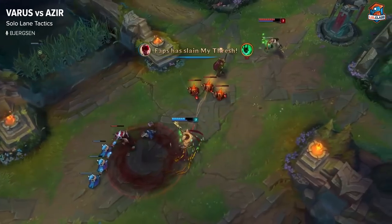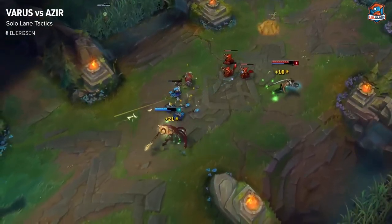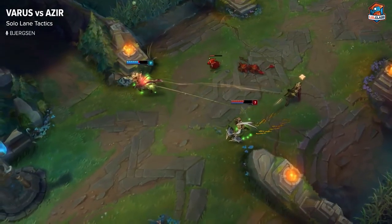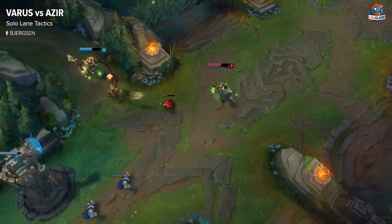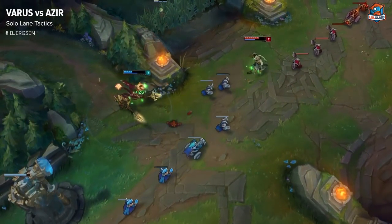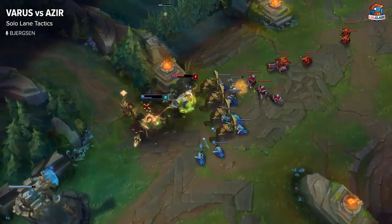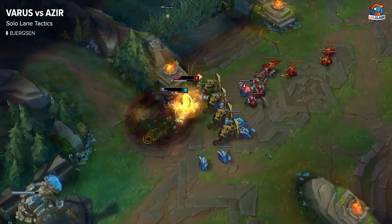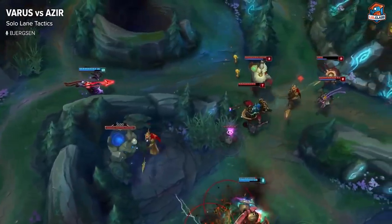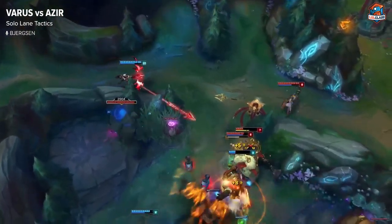With Varus, your main playstyle is definitely to be aggressive but at the right times. You have to use your range constantly and outrange him — that's how you're going to win the lane. You can harass him from far away, even out of vision using your arrows. But if you go too close, Azir is going to use his superior damage in close-range fights to beat you. This holds true later in the game in teamfights and sieging as well. Azir does a lot of damage, but if you never let him get in range you can consistently out-poke and outrange him.